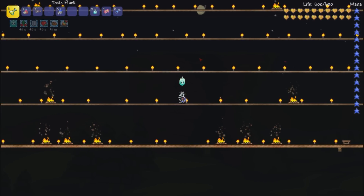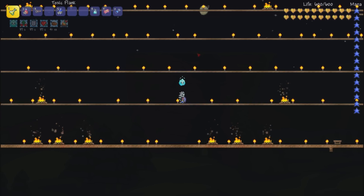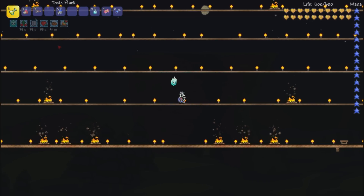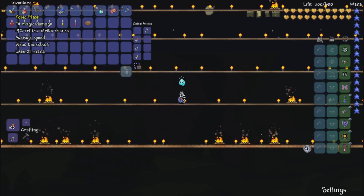Hello everyone and welcome back. Zeb here, back from the Terraria 1.3 New Weapons vs. Bosses Guide. Today we're going to be using the Toxic Flask — it's not buffed in any way. I do have a buffed version, but we're using just the regular Toxic Flask here.